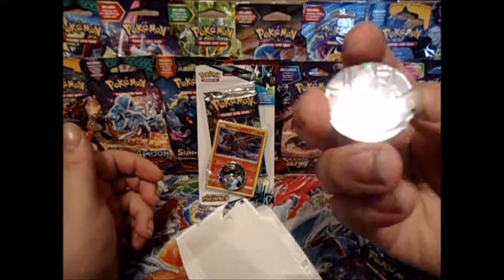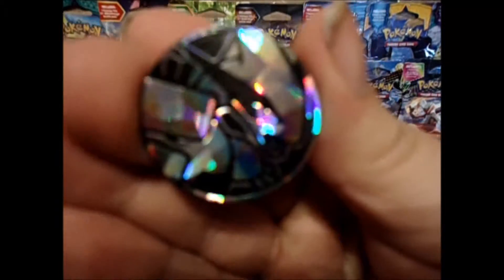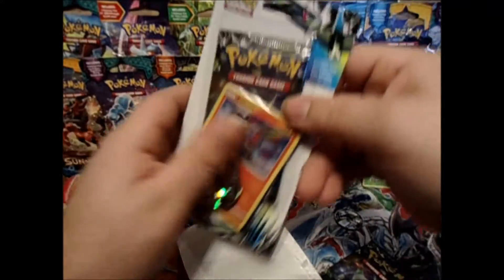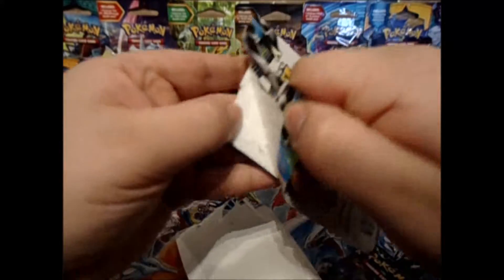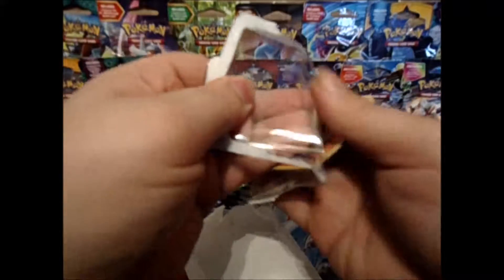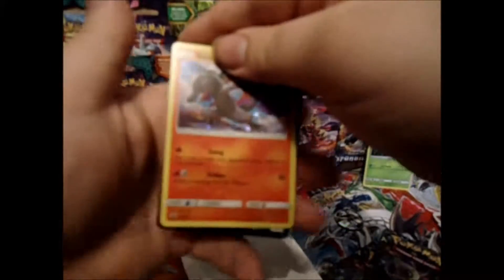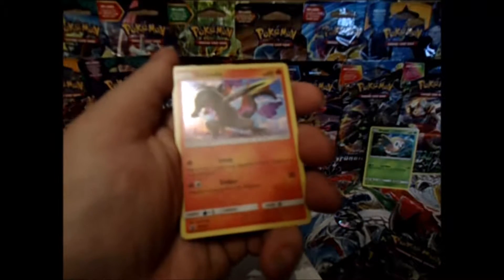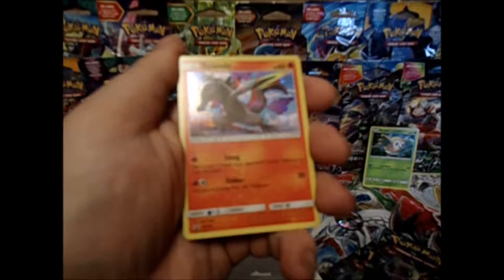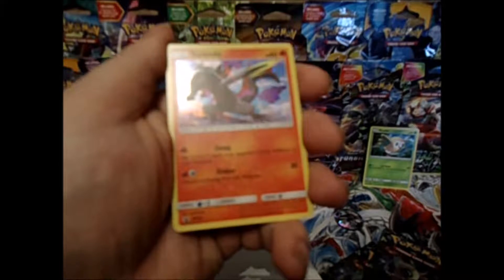Here's a look at our coin - Lugia. And here's our Slandit, number 154. Flip a coin, if heads your opponent's active Pokémon is now poisoned. Discard energy from this Pokémon for 30 damage - Before Ember.